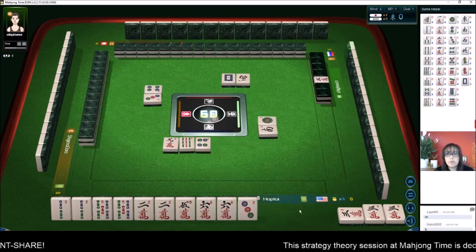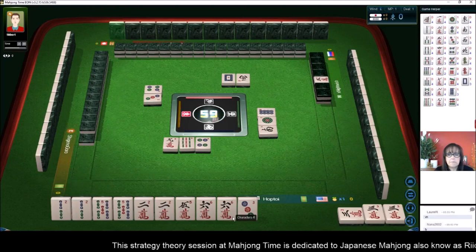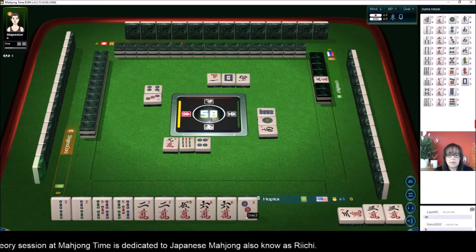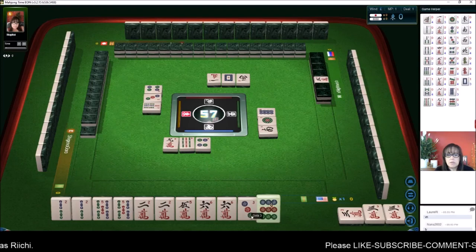All Pong, all three of a kind — Toy Toy. We have all the pairs we need. Toy Toy and open Tanyao. In some groups, Tanyao has to be concealed, but at Mahjong Time it can be exposable.